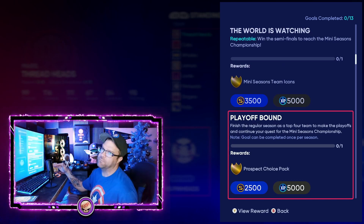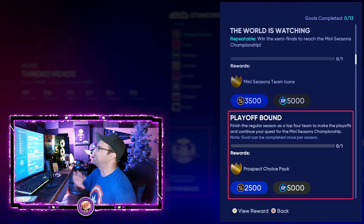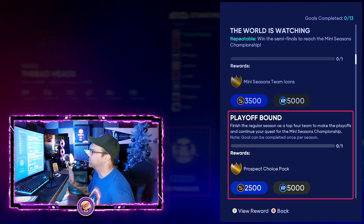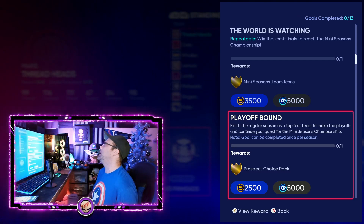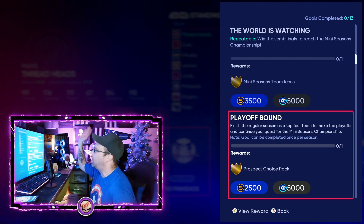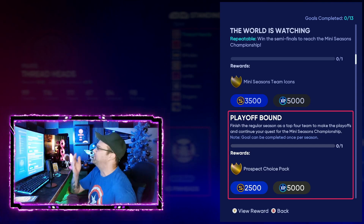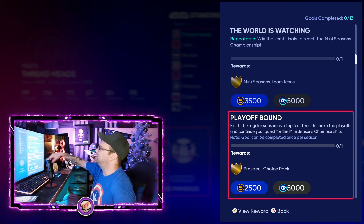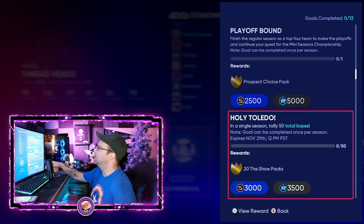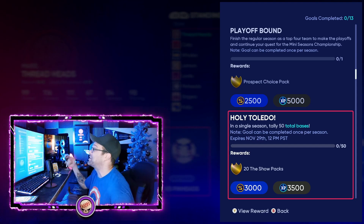This one: make the playoffs — that's all you've got to do. You only have to play like 14 games usually in the regular season — 14 to 16, but typically 14 — to make it into the mini seasons playoffs and postseason to get all of this stuff every single time. You can cut this season in half; I'll link the video for that down below. But this one you can only do once per season as well.